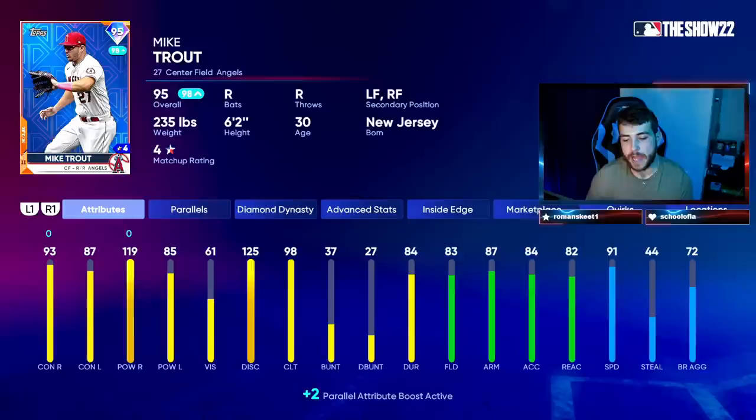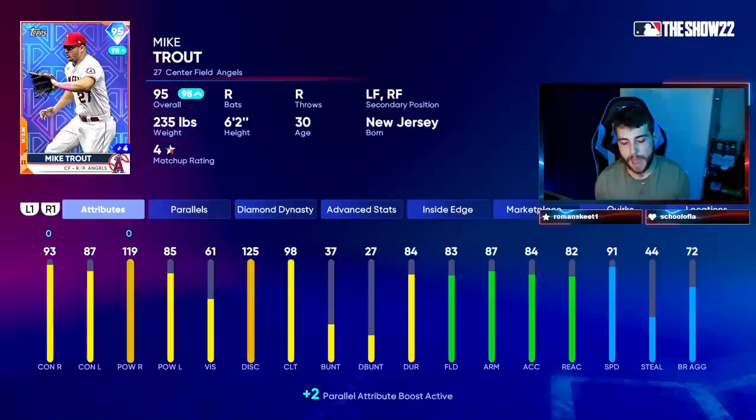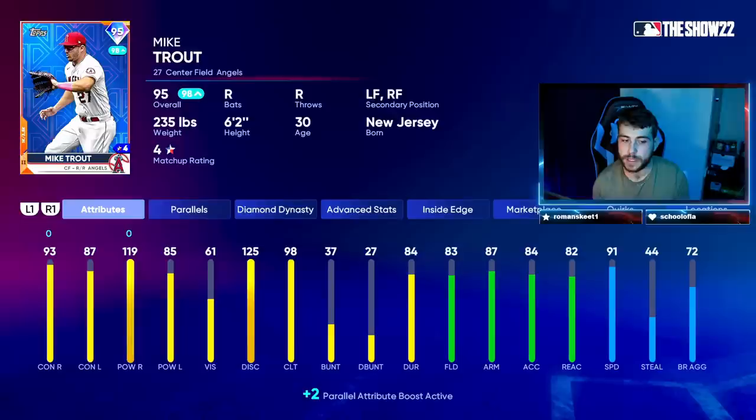Touching back on attributes — another question I get asked often is what attributes truly matter, and that's something that isn't always clear. Contact and power — you shouldn't have to be an Albert Einstein to imagine those play a pretty significant role; you're probably going to want those two to be rather high. But some of these stats don't really matter. You look at vision, discipline, clutch — everything to the right of power versus lefties, essentially.